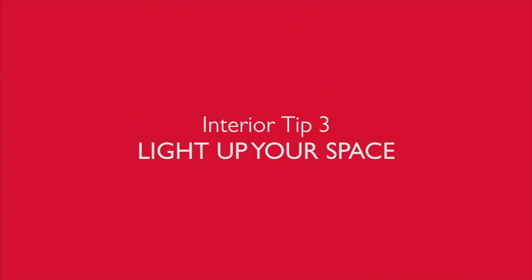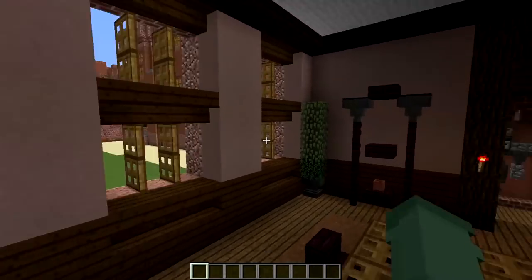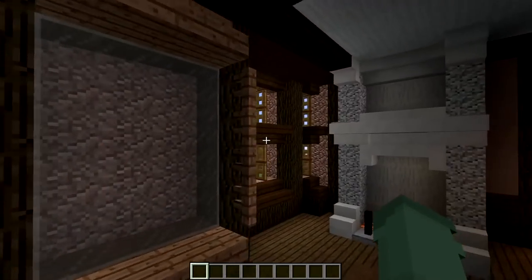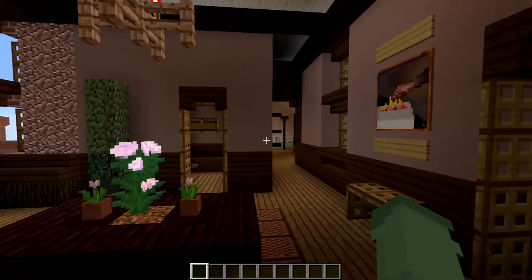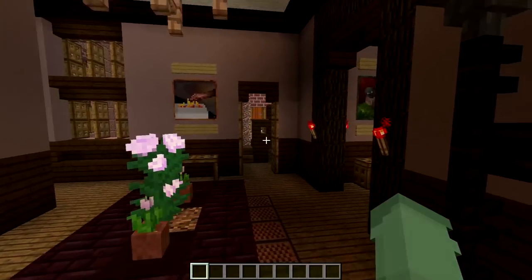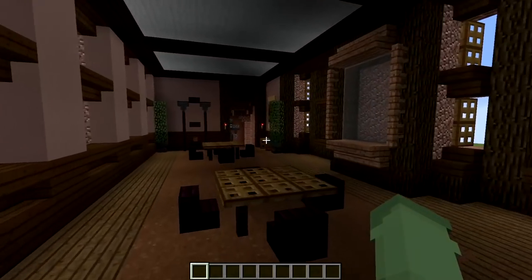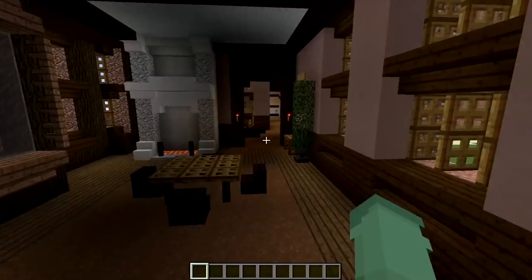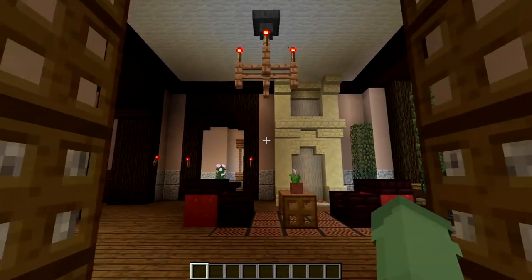Next is tip number three: lighting. In real castles, windows allow a lot of light through, but that's not necessarily the case in Minecraft. You need to think about how the viewer is going to be able to see the room. Hidden lighting is a great way to do this — let me show you how the builders of this castle have used amazing hidden lighting tricks.